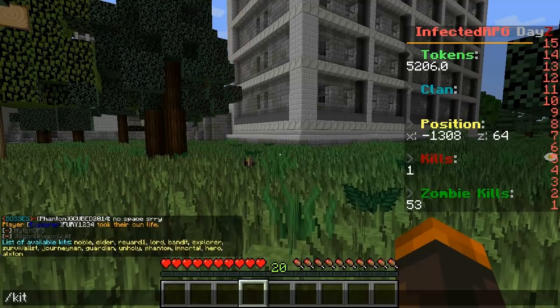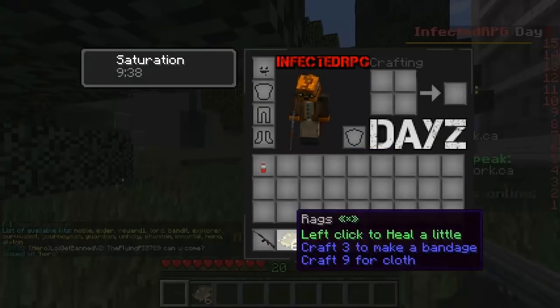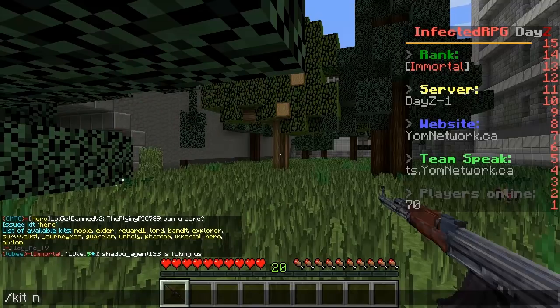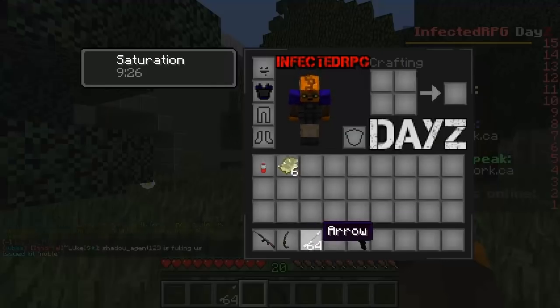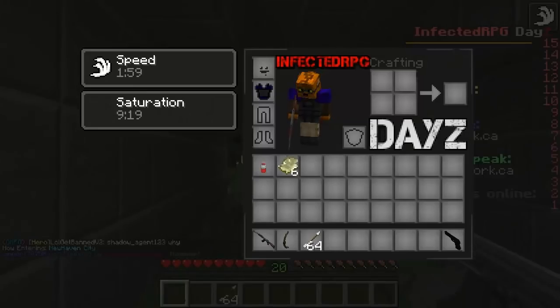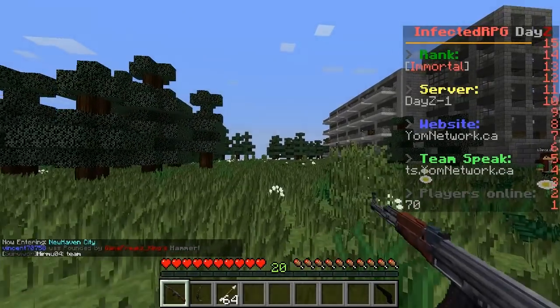Let's go with slash kit - I don't want to use too many kits but I want to try a few because we are back and we do need some gear. Let's go with Noble. Has a chest plate - this is actually perfect, I actually like this combination. So we have ourselves an AK. It gives me speed - that's kind of weird. Okay, we're good now.